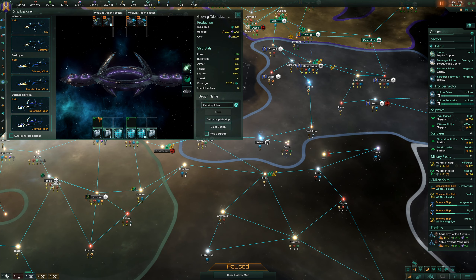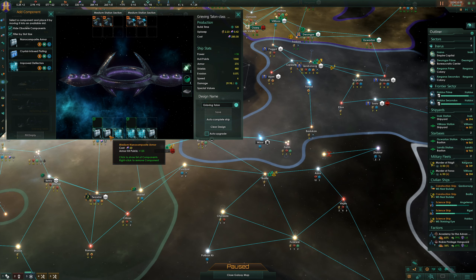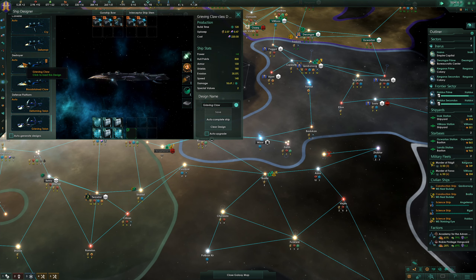Firstly, at the Grieving Talon - crystal infused plating improves the hull points, but it costs rare crystals. We don't have any rare crystals at the moment. It is a significant step up in terms of hull plating though - like double the amount. I'm also surprised by the nano composite armor. This one does hit points rather than armor, so it's kind of like ablative. In that case we're not going to need to rejig any of our designs because we're not going to be able to actually build them, but it's still very cool to see.